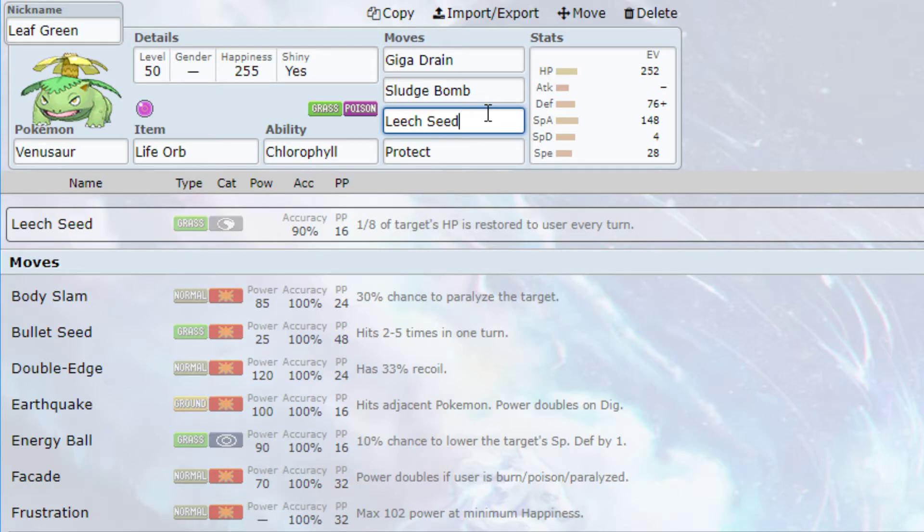Then we have Leech Seed, which is just really useful in VGC and really in Pokemon in general — great for siphoning HP. And Protect: if you're a singles player you probably don't run Protect on Pokemon, but in VGC you almost always want to be running Protect. It's just a very useful move.